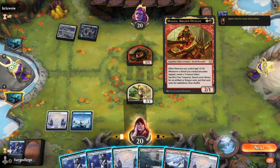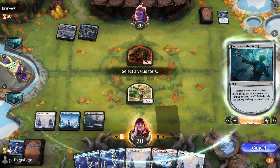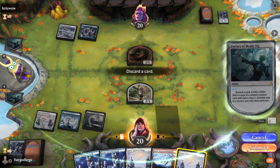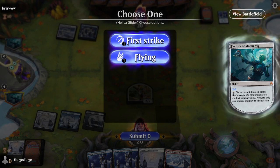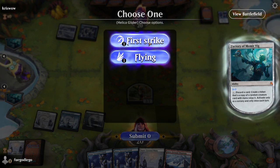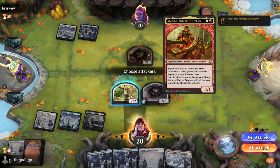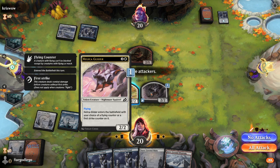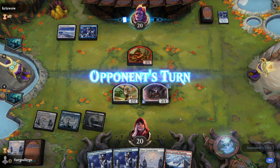I want to create the creature pre-combat. Oh, the glider — do I want first strike or flying? Flying is really so much better. It's a 2/2 and whenever it becomes tapped — the only way it'll tap is to attack — so getting a treasure every turn to ramp into bigger things is definitely better. A first strike would have been probably better on the 2/2, but I really don't want to trade it.